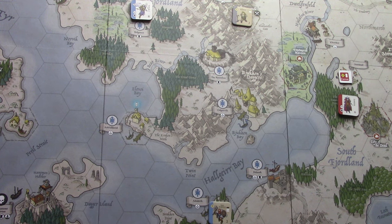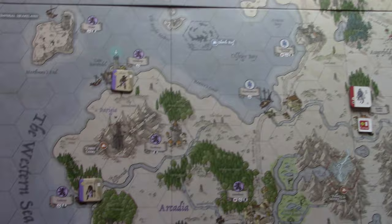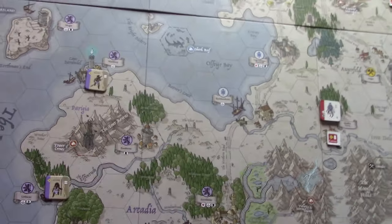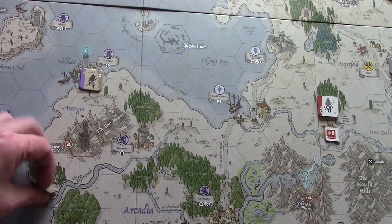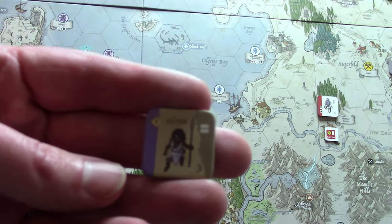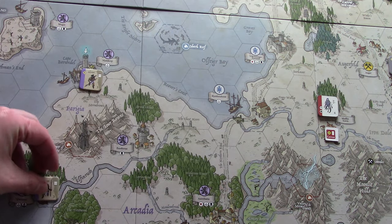Down here on the Imperial Heartland map, we have a ton of Imperials. I put them along the coast and used some cheap Akritoi units as garrisons.